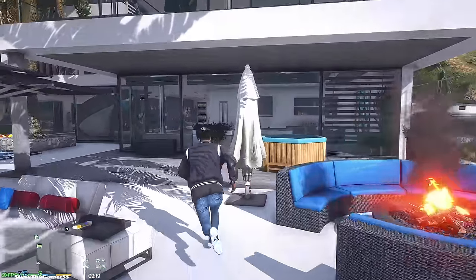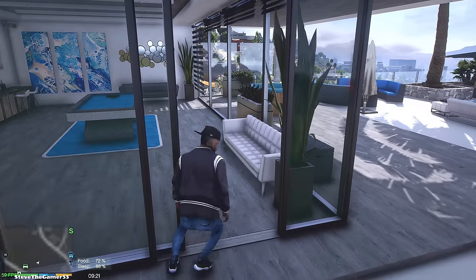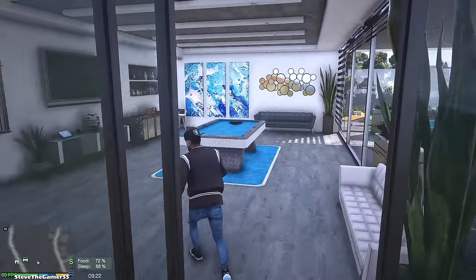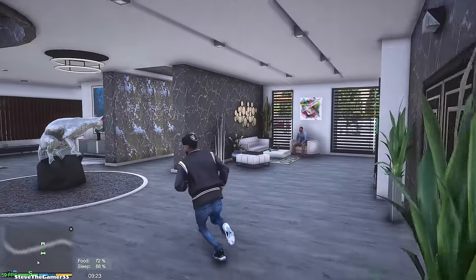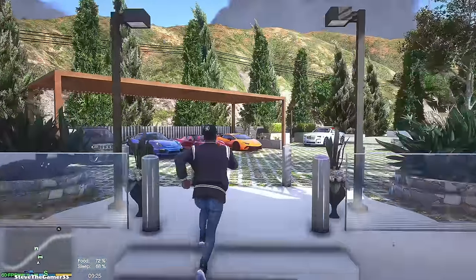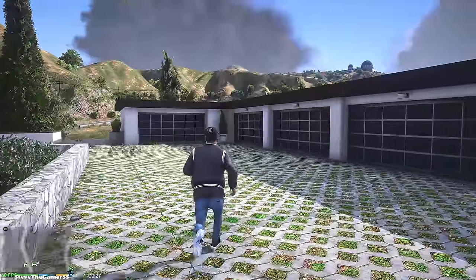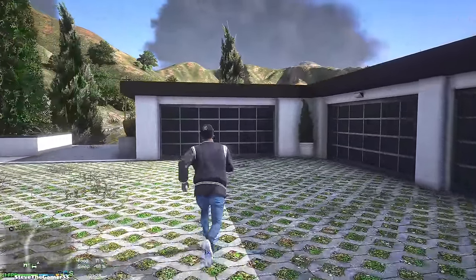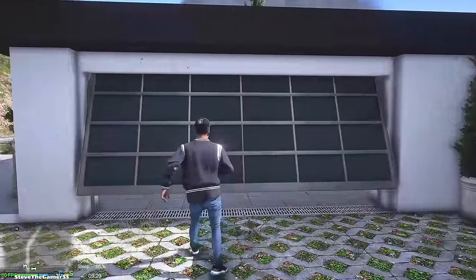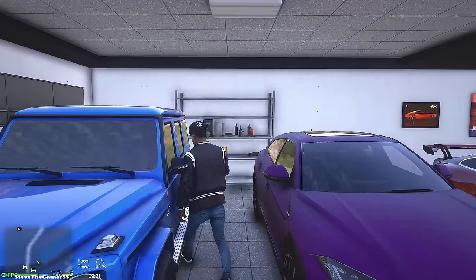Let's go. We need to grab the G-wagon and go because I've got a bus route to do today. I'll pick a different route today and we'll see. Last route was pretty cool. This one should be fun. The G-wagon was on this side right here. We've got some nice cars to drive.